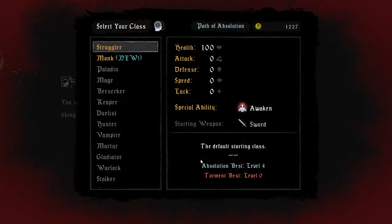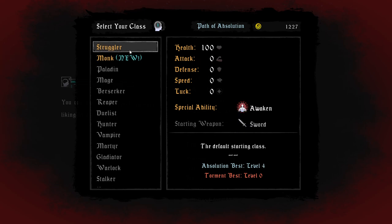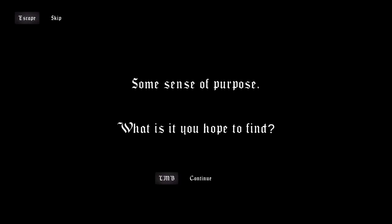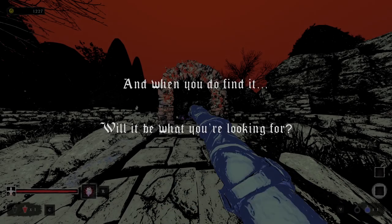New game or end game? New character. Much faster, has defense, but it's unarmed — dragon punch though, that sounds so gnarly. You reach beyond the veil, poking and prodding for something greater, some sense of purpose — what is it you hope to find, and when you find it, when will it be what you're looking for?